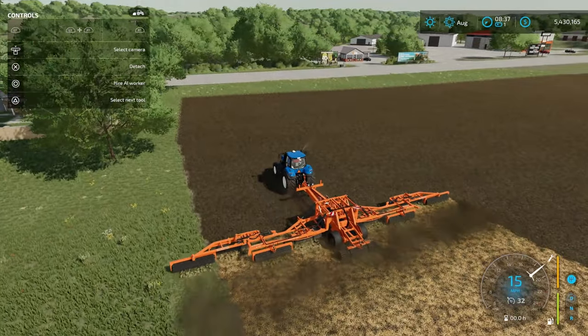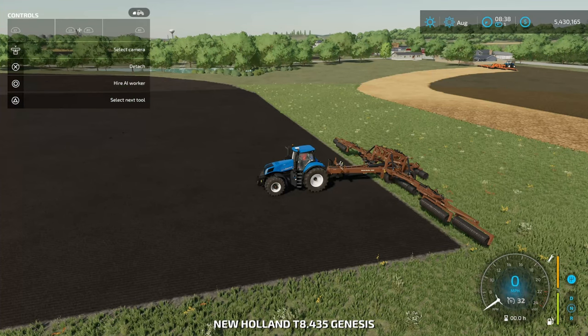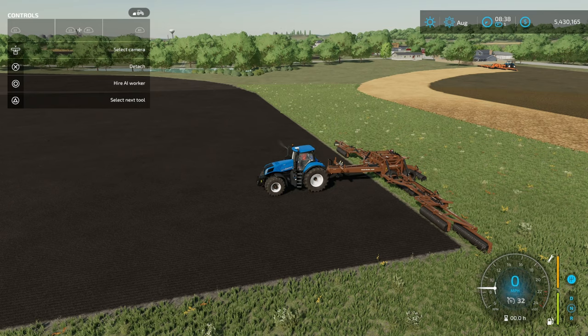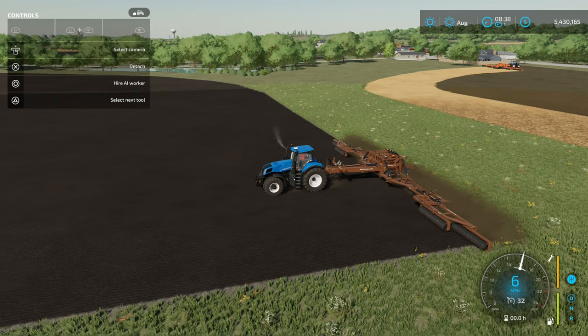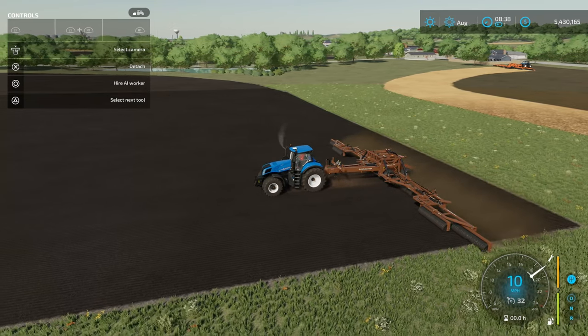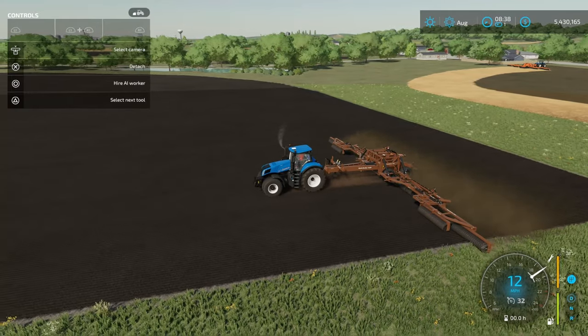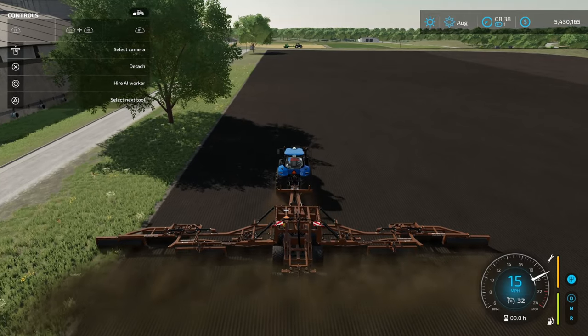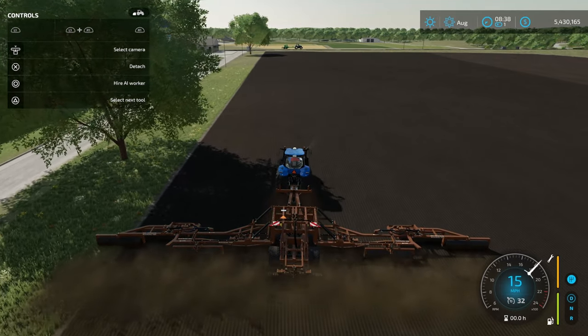Now you can get an extra 2.5% out of your yield. And don't think that it only does mulching — there's another variation here that is actually going to allow you to roll your fields just like normal, like the first blue one we showed. Let me fire this thing up and lower it down. You can see it's going to do the rolling, and you're going to be able to lift and lower it for a little bit more precision. And it's 15 miles an hour instead of the standard 7.